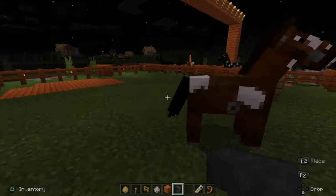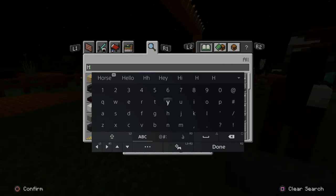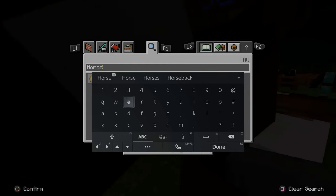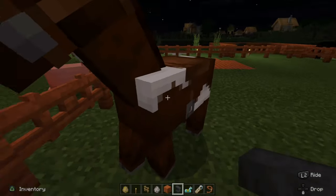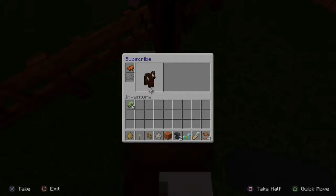Now to do the armor, go ahead and go to your inventory and search for horse armor, and it will be the same way as the saddle pretty much. So let's go ahead and press R2. Here's some horse armor. Get back up on the horse — don't get dismounted. Go to inventory, grab the horse armor, and then put it in the armor location.